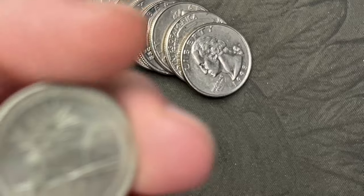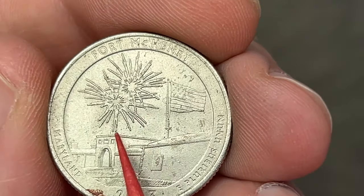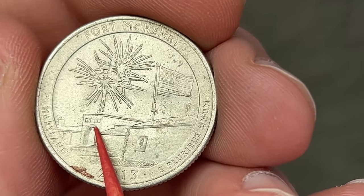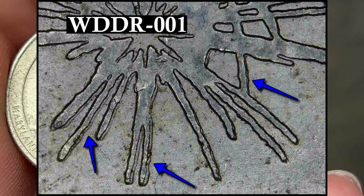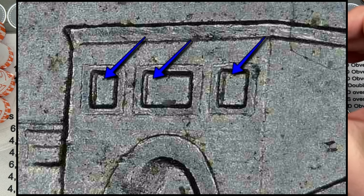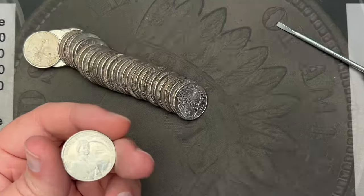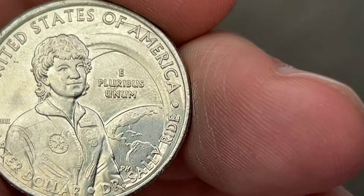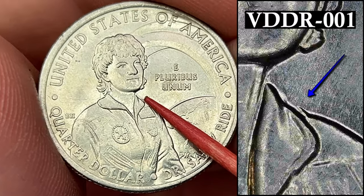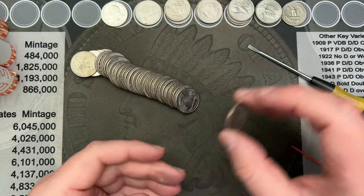We are on roll 32 and I got a Fort McHenry here. This one has some doubling on the firework bursts and a little bit into the windows — this is a double die reverse. I think it's number one but I'm not quite sure. Either way, it is another double die. Roll number 33, got another Sally Ride. This one also has a little bit of doubling next to the collar — that's another double die. Really cool find.